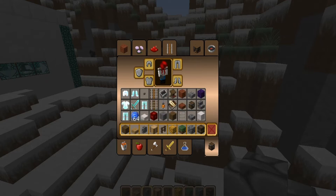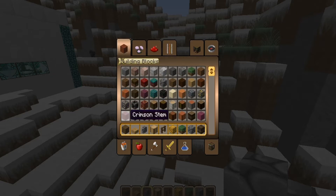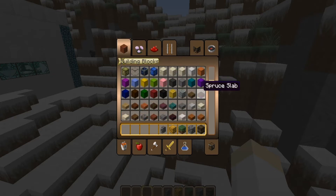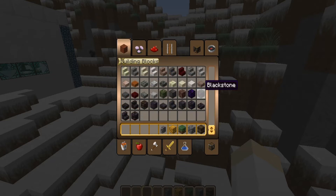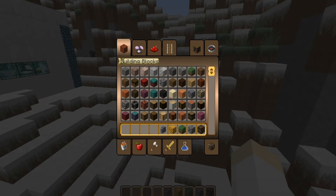So let's see — we want to get rid of that, that, that, that. I heard a goat of some sort. We do have new blocks since the update. There's the crying obsidian. We'll go with another course.